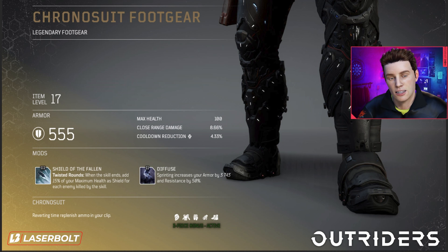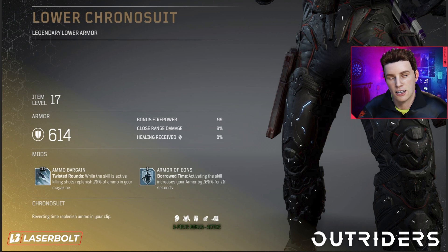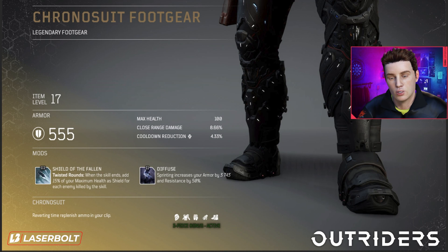Last but not least, we have the Chrono footgear, which gives 100 max health, 8.66% close range damage, and 4.33% cooldown reduction. This is the only armor piece where we're not getting healing received — instead we get cooldown reduction. Everything else across the suit synergizes with close range damage and health, and I'm assuming the gloves will also synergize with health and close range damage.